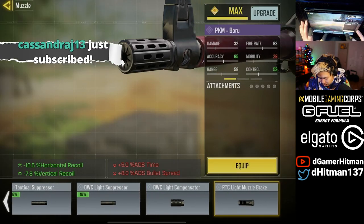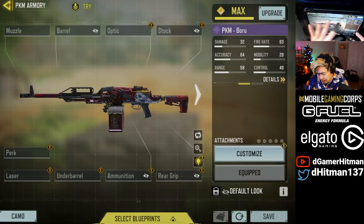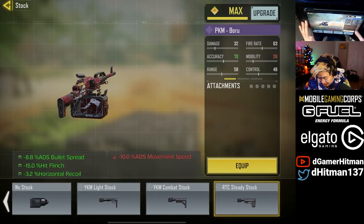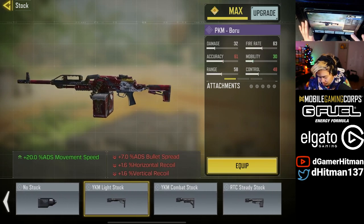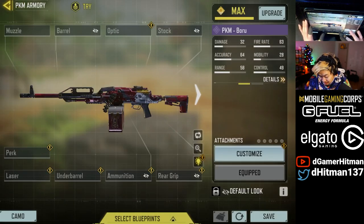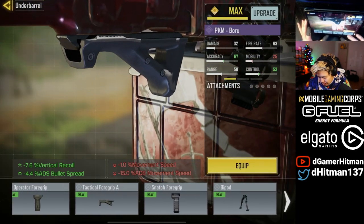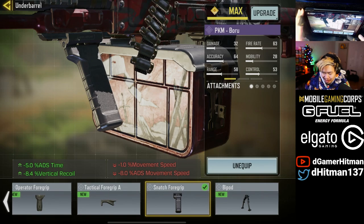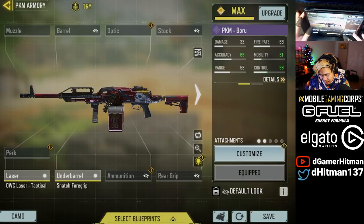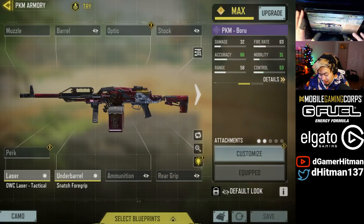Is there any unique attachments? Not really. So you're probably not going to use a suppressor. Is there a no stock? There is a no stock, so that's kind of cool. But I figured you might want to use the steady stock or even the YKM combat stock. Rear grip, regular on the barrel — ooh, snatch grip, I love it. So it's literally the same attachments as the RPD, which is crazy.